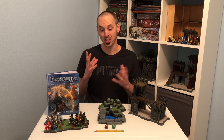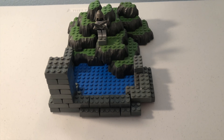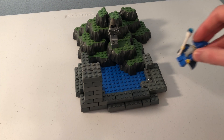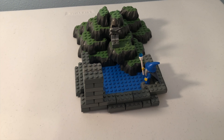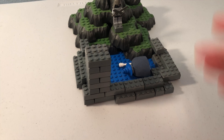This scenario calls for a standard table setup with the exception of a well which is placed in the center of the board. Any wizard coming into contact with the well can spend an action to drink from it, which will give them 50 bonus experience at the end of the game. If a figure is pushed into the well they are removed from the battle.